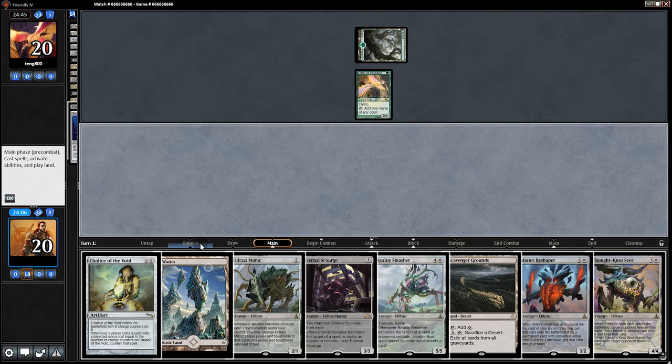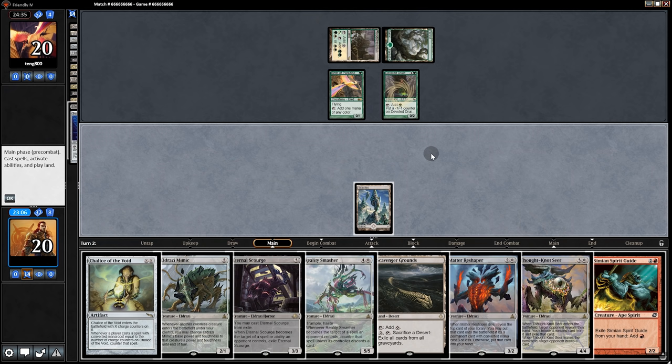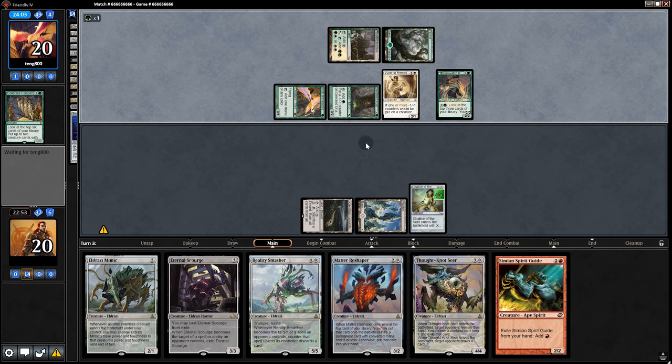Birds of Paradise, Playlands, pass back — and it's Devoted Company. This is going to be a very tough matchup. They don't have much in the deck that costs one besides Birds, but I guess we Chalice anyway. Back to them: Collected Company. Oh boy, I think we're in trouble. With the Duskwatch Recruiter and this, they can dig through the whole deck, get Ballista or whatever, and that'll be the game. So we'll put ourselves out of our misery and go to game two.